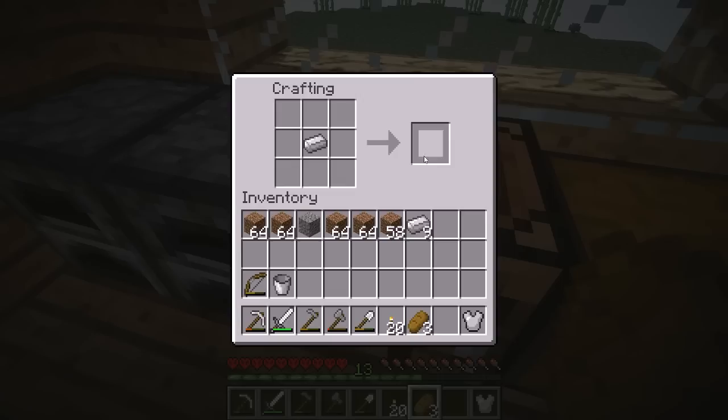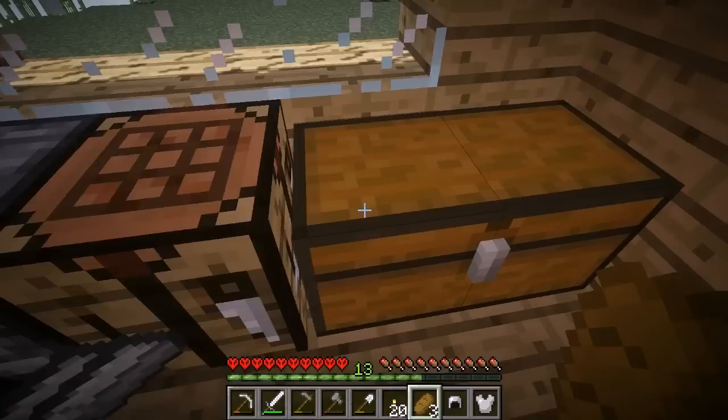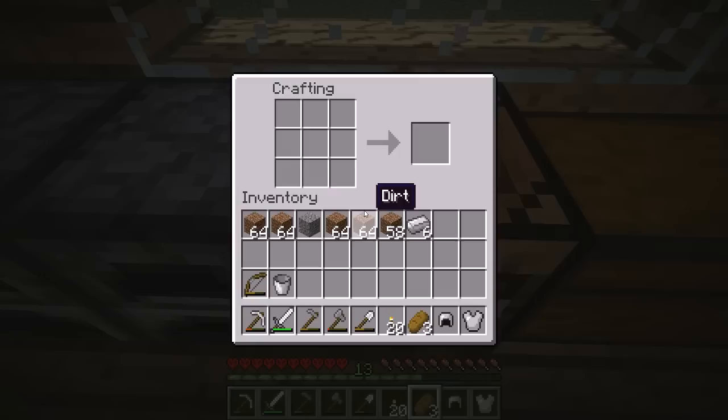Let's make a chest plate. And then what else can we quickly make? We'll make a helmet too. We don't want to accidentally get iron bars — that would be a waste of our talent here. We're one short. Oh wait, no — here, we have more. So let's just take one. We don't need the booties right now because I'm not going to waste all my iron since it's not the easiest thing to find.